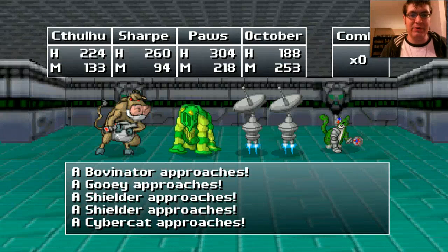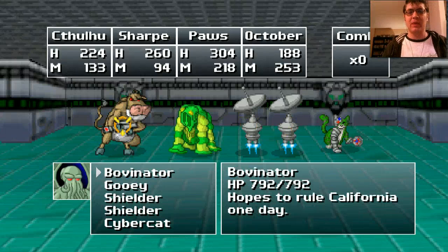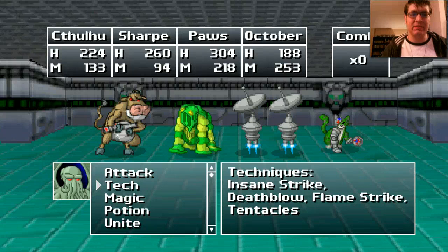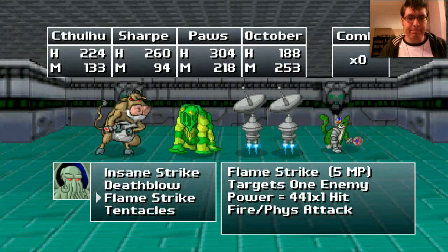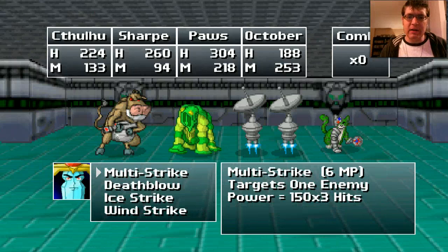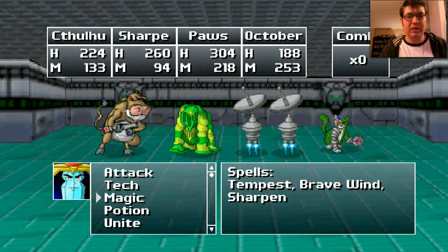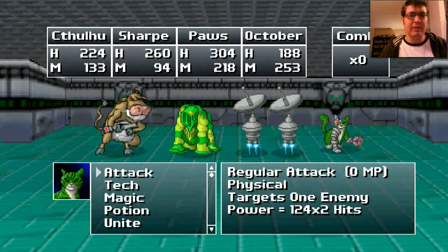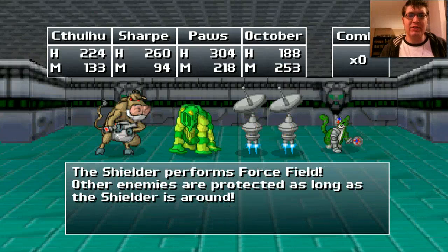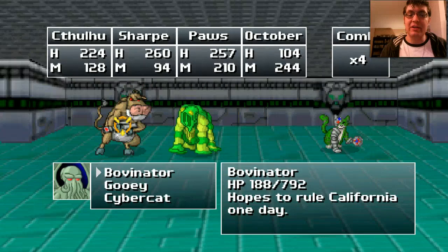We have Bovenators, Gooey, Shielders, and Cybercats. I imagine we want to get rid of the Shielders pretty quickly — those Bovenators have a lot of hit points. A Flame Strike on the Bovenator... maybe try Multi-Strike. You need more group stuff. How about a radio attack on the Bovenator? Snowstorm them, and a Fireball should deal with the rest. It actually did reduce the damage to the Bovenator.